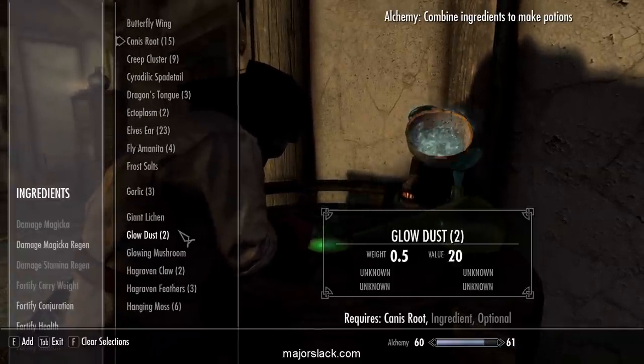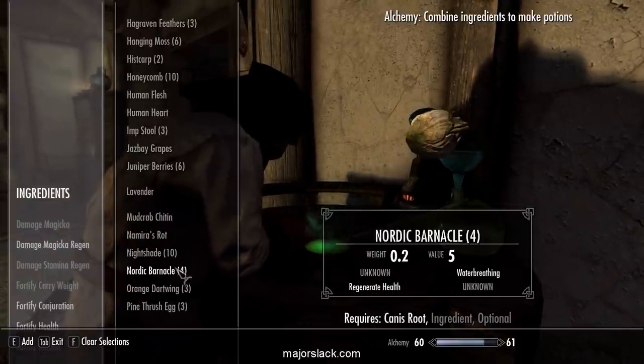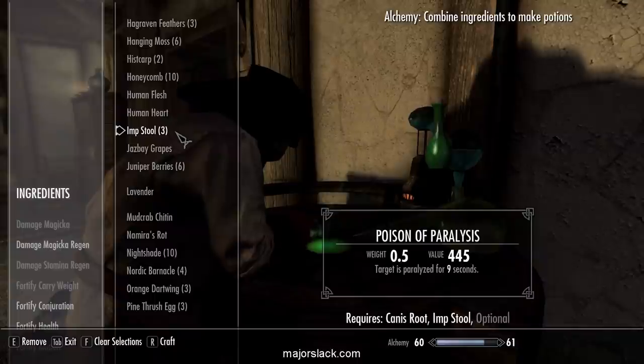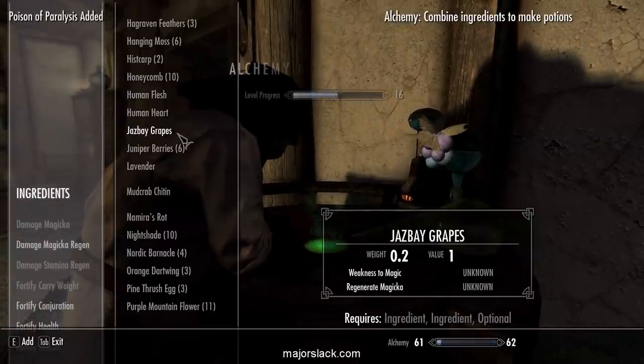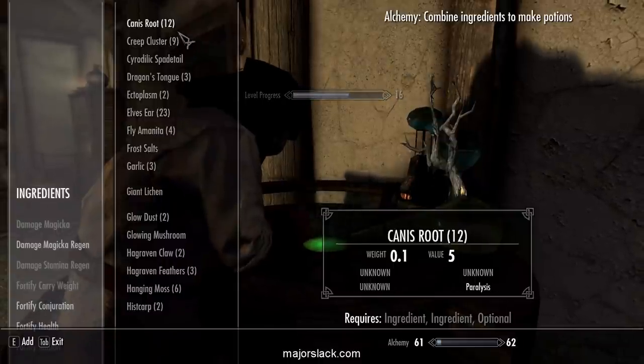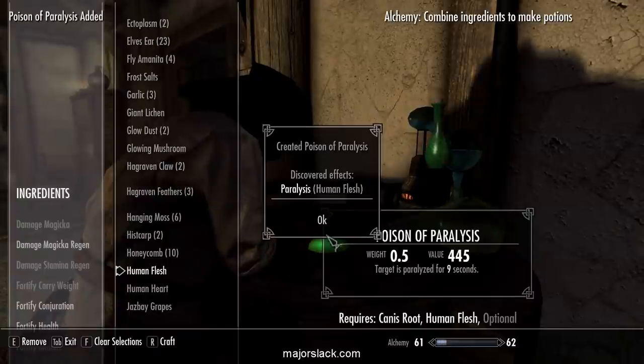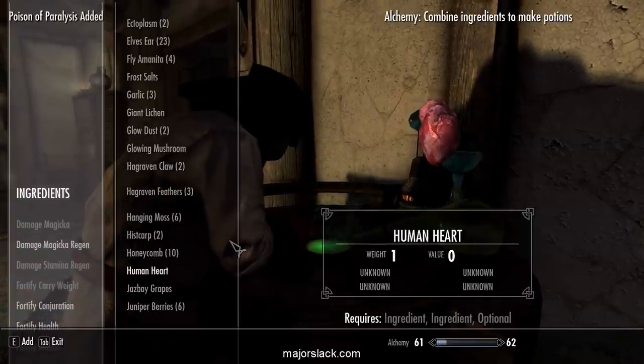We have lots of Canis Root but we're running short on Imp Stool. We can also mix Canis Root with Human Flesh if I recall correctly. There we go — we got four Paralysis Poisons.